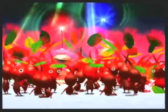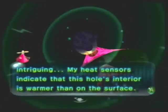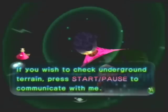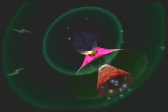Here we have the little cutscene getting used to this new underground world. The ship's heat sensors indicate the hole's interior is warmer than the surface, and it suggests subterranean areas may support different lifeforms. If you wish to check underground terrain, press Start to communicate with the ship. 'I'm not just a ship — I'm an all-purpose support pod.'